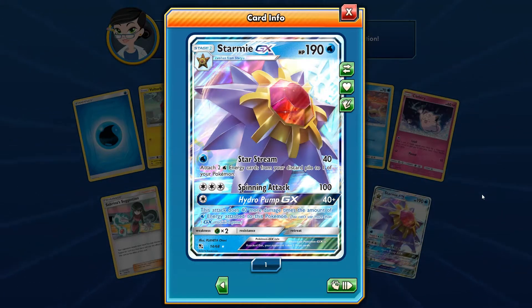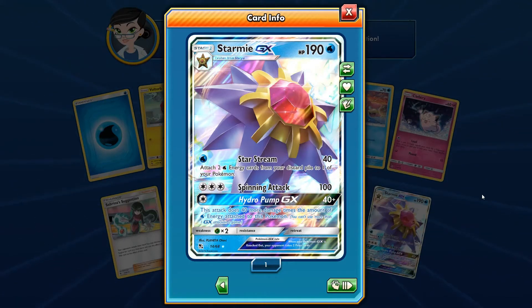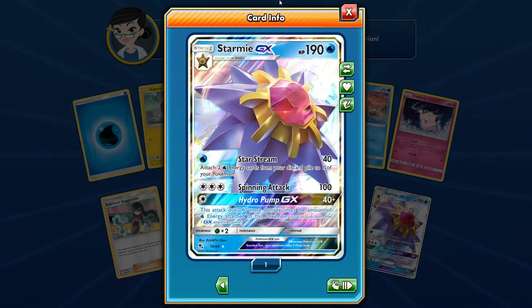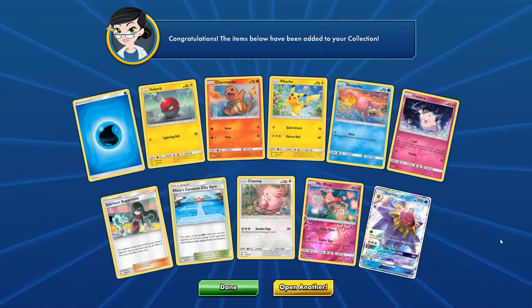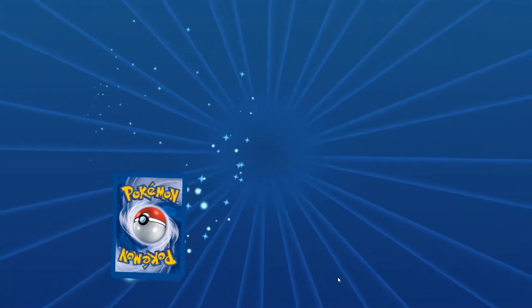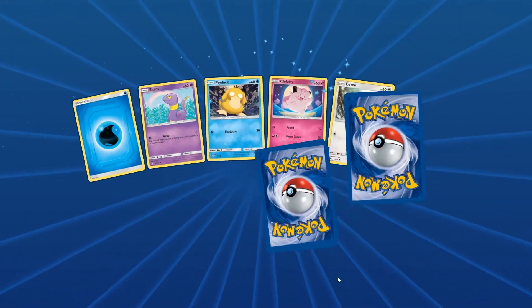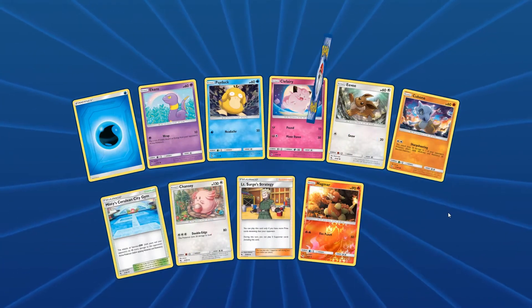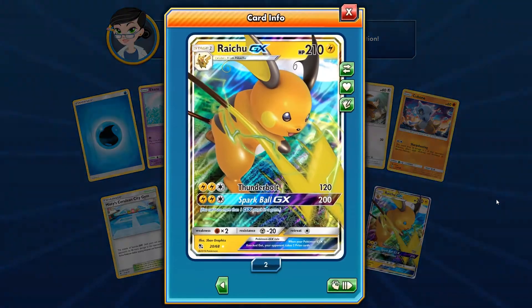Hydropump GX does 40 more damage times the amount of water energy attached, plus 40 base. So if you have three water energies on it, that's 40 plus 120 for a total of 160. This is a really nice card — one of the better GX's in this set. Grass weakness. Triple Acceleration Energy wouldn't be a bad idea to run with this if you're running low on energy. Let's go for another one — we're doing good, the GX's are rolling in.